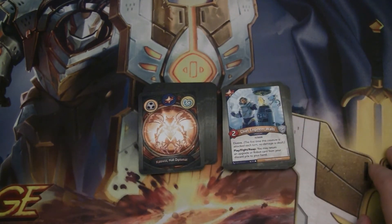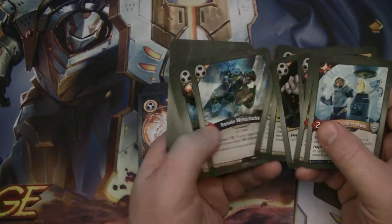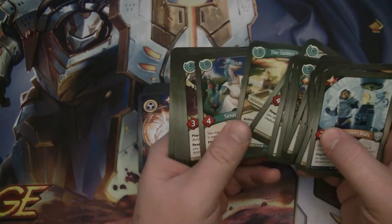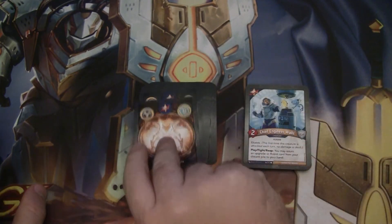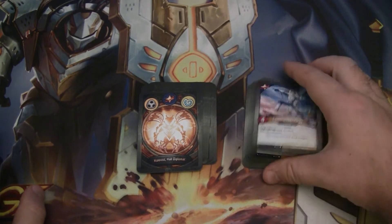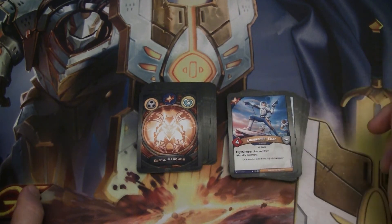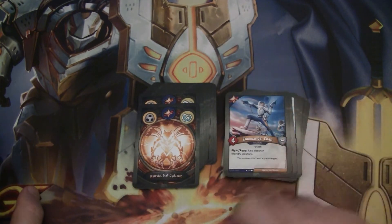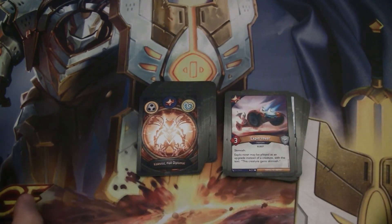Let's look at Star Alliance. Chief Engineer Walls — two-power human with Elusive and Play/Reap: you may return an upgrade or robot card from your discard pile to your hand. We haven't seen a ton of upgrades, but we did have the Calipygian Ideal — so that might be good to get back. Commander Chan — four-power human with Fight/Reap: use another friendly creature. You can chain that with the Legatus Raptor: reap with Chan, fight with the Legatus Raptor, Exalt the Legatus Raptor, use something else. That could be pretty insane. Two of those. Explo Rover — three-power robot with Skirmish, but it can be played as an upgrade instead of a creature, granting the host creature Skirmish.